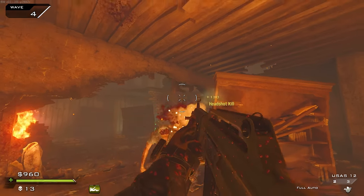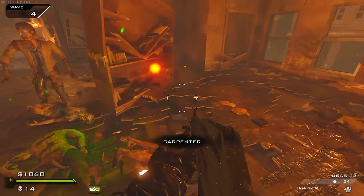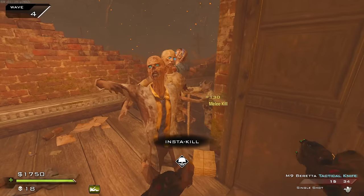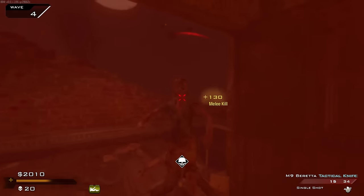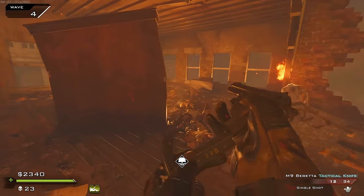We're gonna buy the mystery box again. Oh, a max ammo — nice. Let's do the test: does it reload? Yeah it does, huge. Insta kill — nice. God there's so many zombies, this is wave four. I really thought the wave was over. I'd love to pick up Juggernaut in a second but safety first.